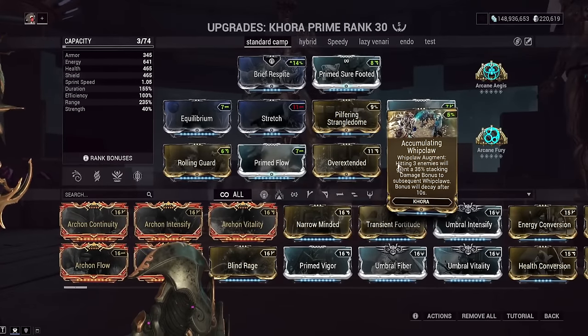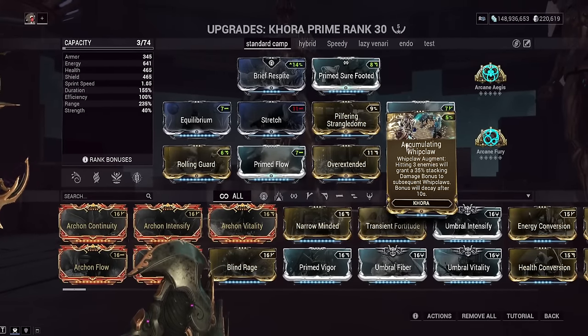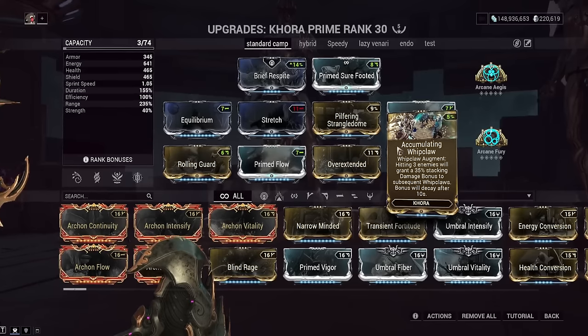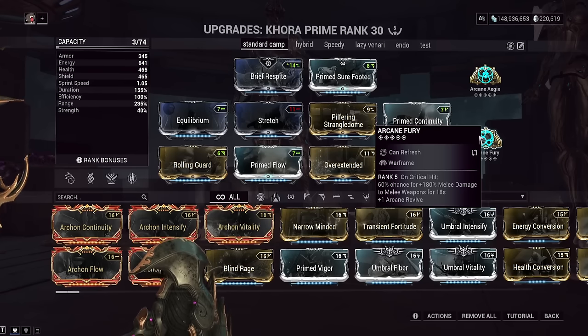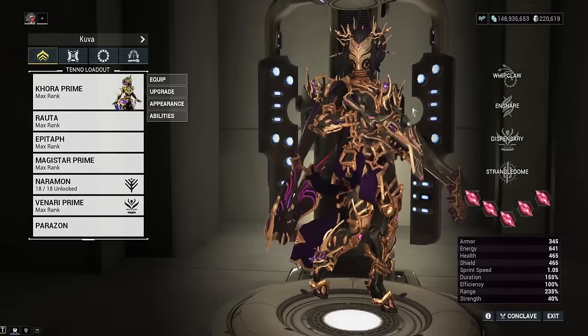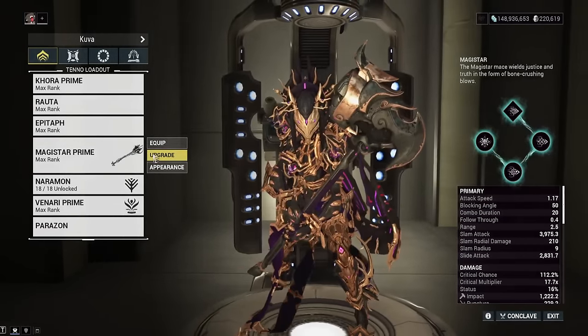The last mod on the build is Killing Blow — hitting three enemies with Whip Claw will give you more damage. Just keep whipping, basically. Then we've got Arcane Fury for more damage. The reason we're doing so much more damage is because we're doing the same buffs we would use for the Ceramic Dagger, but we're using Magus Aggress too. So let's go ahead and talk about the first build for the Magistar Normal — there is no Magistar Prime, maybe someday.